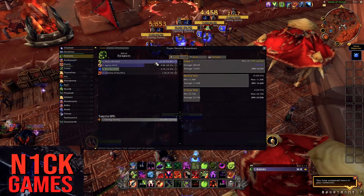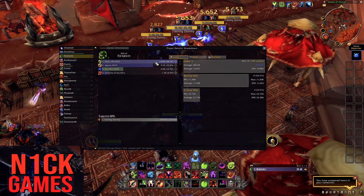Normally if you Soul Rot into Drain Life it'll channel three times on the mobs with Soul Rot on them. So there's 204k — that's not too bad.